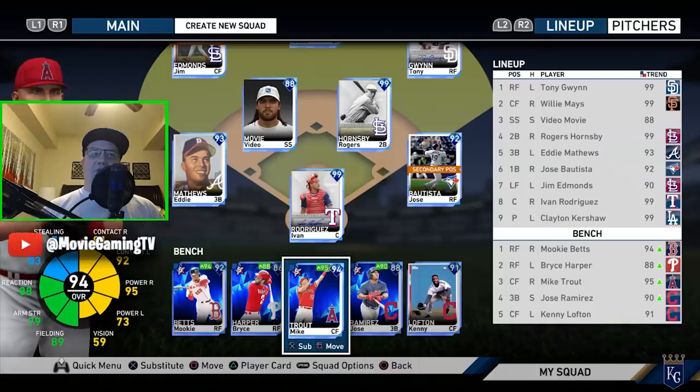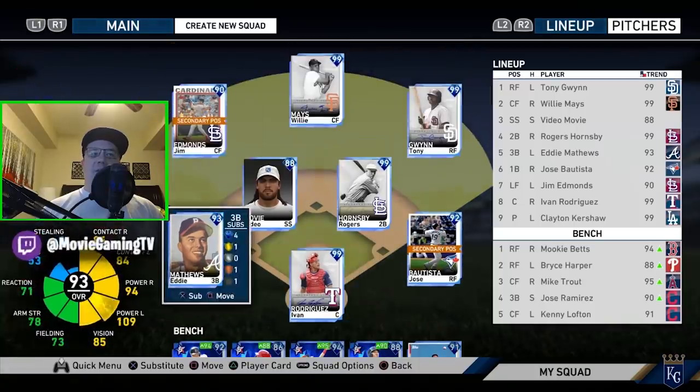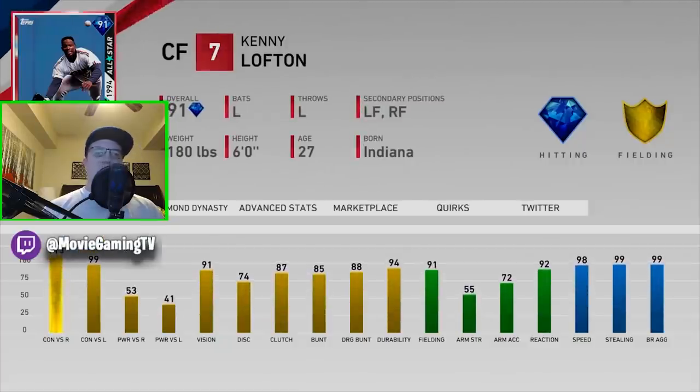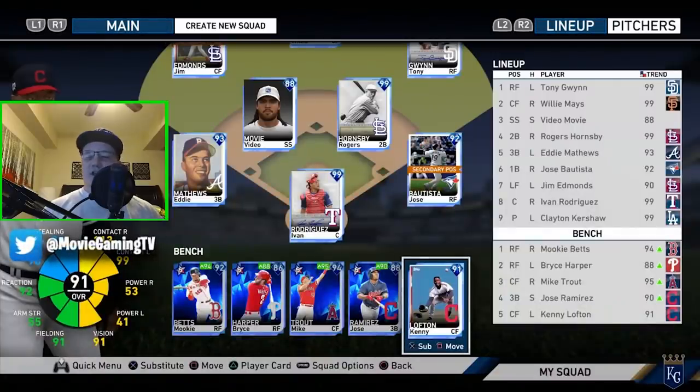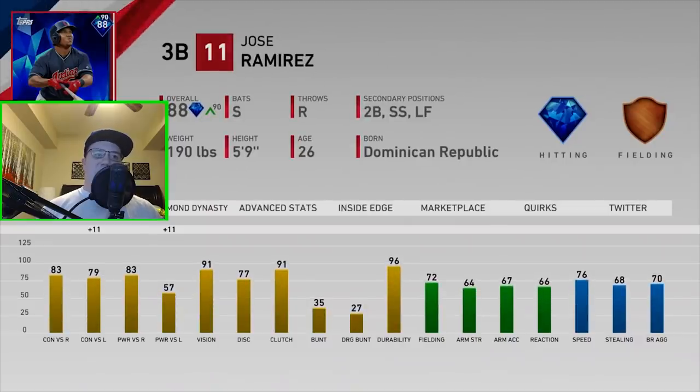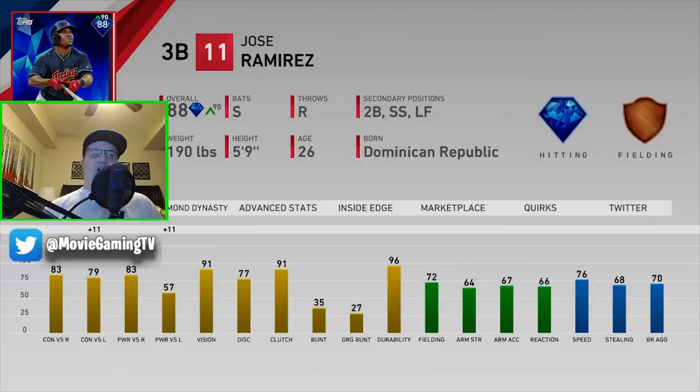On the bench, I might take Jim Edmonds out and put Trout in. I also have Lofton — if you guys haven't completed the Indians collection, consider it. You'll get Ramirez, Lindor, Kluber, and Lofton; it's a really good collection to complete. Jose Ramirez is a nice switch hitter off the bench — huge plus 11 today to power versus left, power versus right up in the 90s, 91 vision. He's fast, just like a really good pinch hitter to have off your bench.